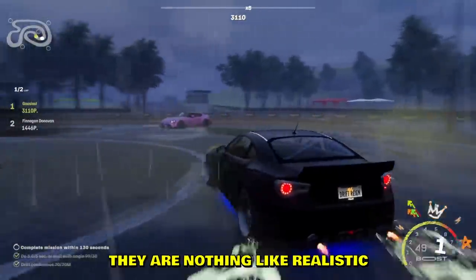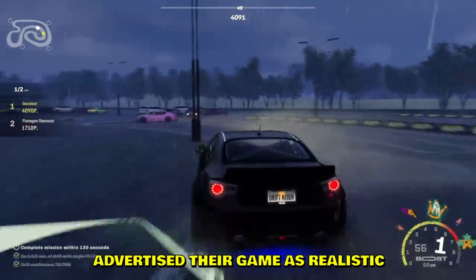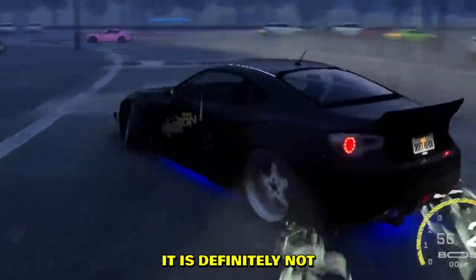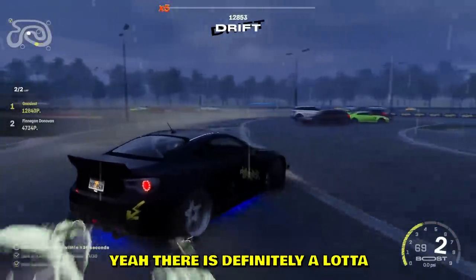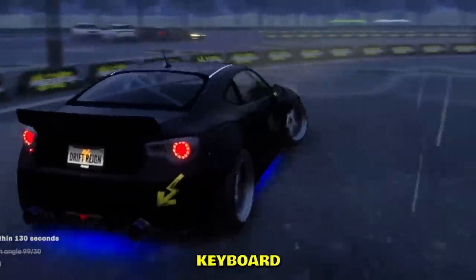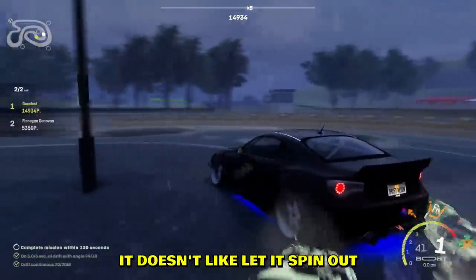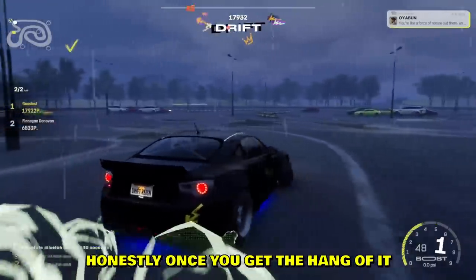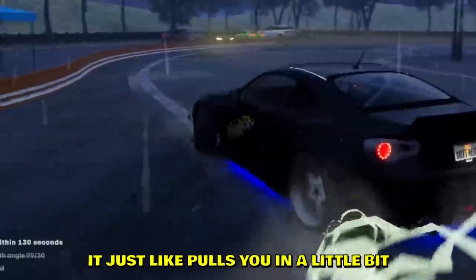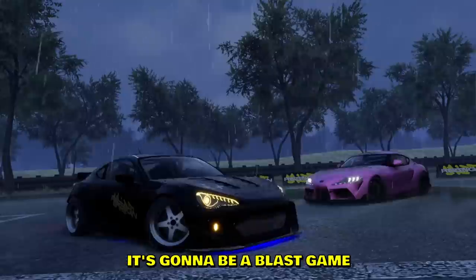The drifting physics — they are nothing like realistic. I don't know if they advertise the game as realistic, but it is definitely not. There we go, I can hold the slide. There was definitely a lot of assists going on, because even if I let go of my keyboard it just does weird things to my car — it doesn't let it spin out. Honestly, once you get the hang of it, it's kind of satisfying. For a younger audience it's gonna be a blast.